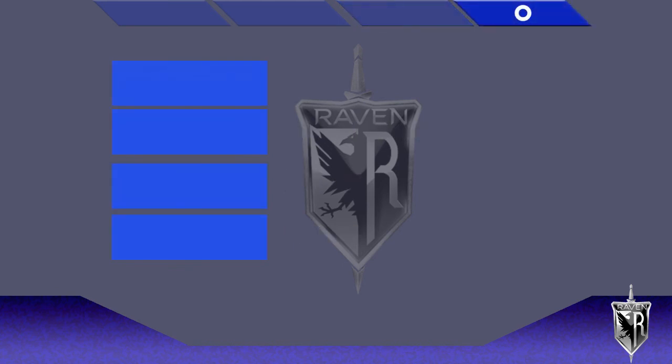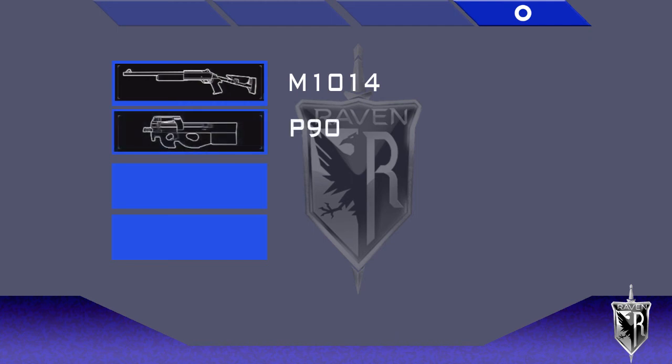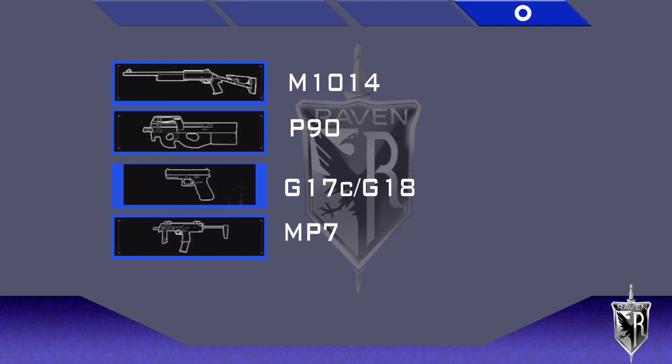For Raven's generals: the shotgun is the M1014. The SMG is the P90 — it's actually what caused me to start this project; I had some nostalgia running around with a certain config. For the pistol, there's no copy for the F57 from MAG, so the closest I could find was either the G17C or the G18, in either base or suppressed — giving you four pistol choices. The tactical pistol that actually crosses over and matches is none other than the MP7, a very good weapon to use.